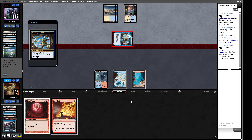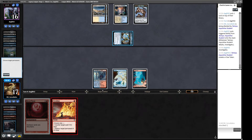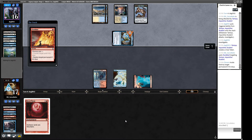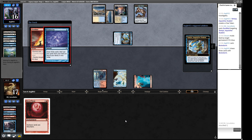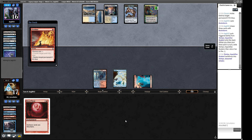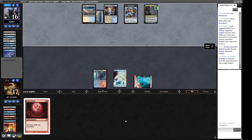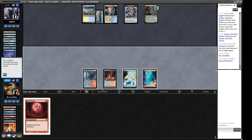They put a card on top of their library — we have to let the Tamiyo connect. We hate it but it is what it is. Then we Pyroblast that Tamiyo. We held it in case they played a Frog. They Brainstorm again. We now have four more Pyroblasts in our deck. I'm not really convinced that the Ocelot Pride package in our opponent's deck is particularly good — it didn't feel great when I played it. We have our second blue source.